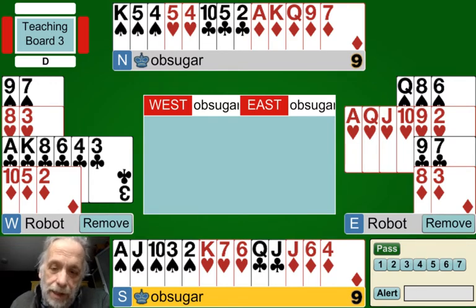We're going to view everything from the responder's hand today and bid some hands as we go. The first bid by opener, unless it's a no-trump hand, is kind of broad. One spade basically says: I have five-plus spades and anywhere from 12 to 21 points - a pretty broad range.